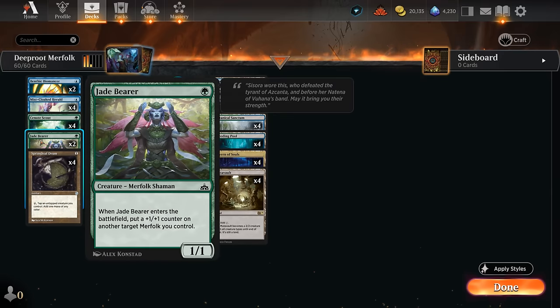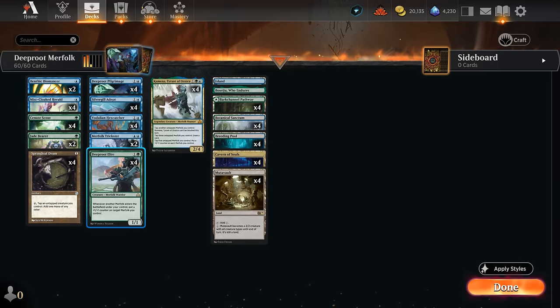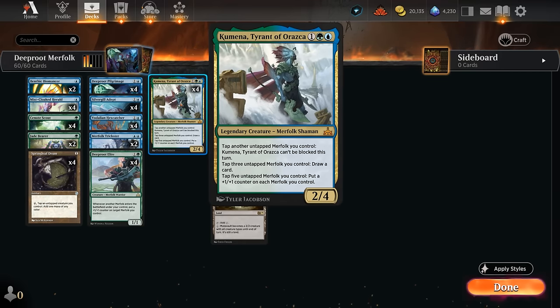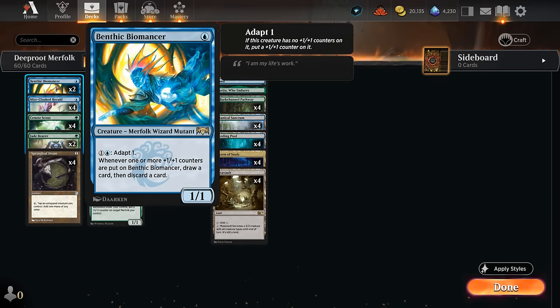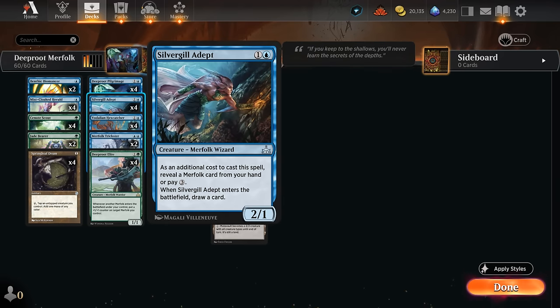Our other one-drops include Jadebear, which puts a +1/+1 counter on another Merfolk we control — not ideal on turn one, but very nice on turn two with Springleaf Drum going. Benthic Biomancer has great synergy with Jadebear putting a +1/+1 counter on it; whenever a +1/+1 counter is placed on Biomancer, we draw and discard a card — one way of discarding excess lands in the late game. We can also adapt it for one blue mana to put an initial counter on it. Silvergill Adept is a two-drop we want to play early while we still have Merfolk in hand, drawing a card when it enters for just two mana.